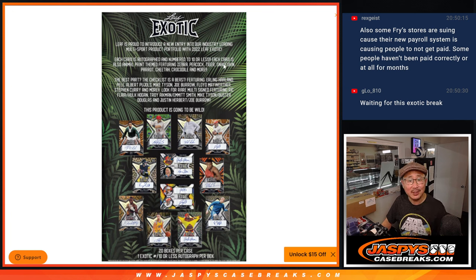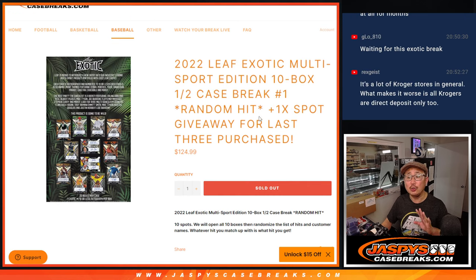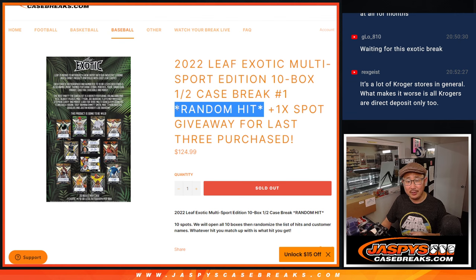Zebra, peacock, tiger, snakeskin, parrot, cheetah, crocodile, and a lot more. So it should be pretty fun. It's also a random hit break — you are guaranteed a hit.